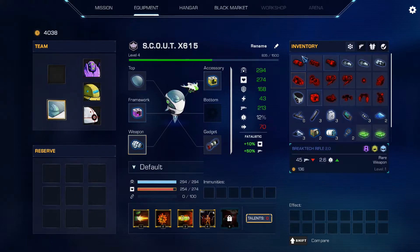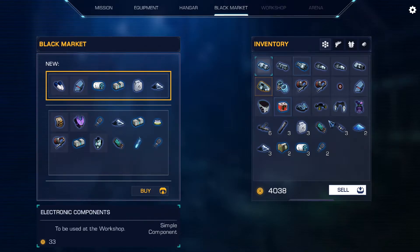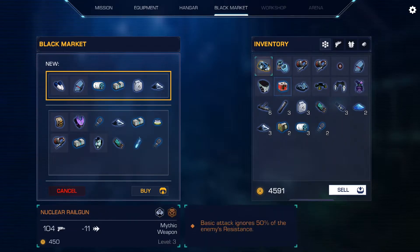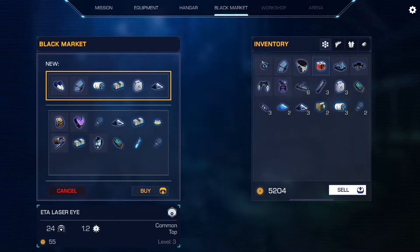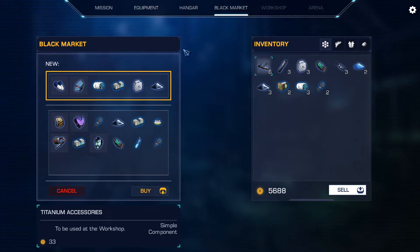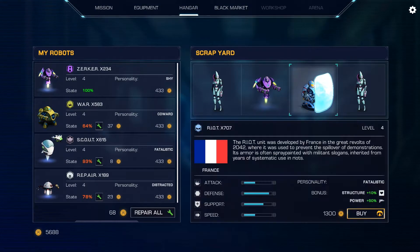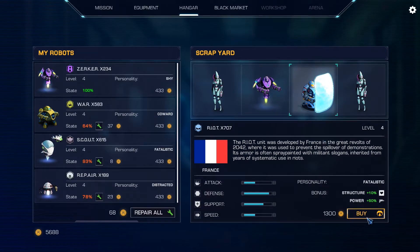I'm pretty happy with everybody. Let's head to the black market and sell all this stuff — it'll get overwhelming if I don't. We've got nano stims and epsilon scapular protections. Speaking of the riot bot, I want to buy him back — he's got better structure and better power. Let's definitely pick him up.